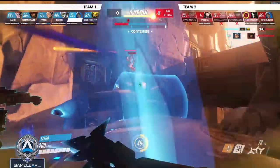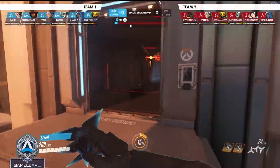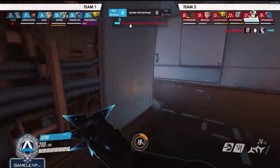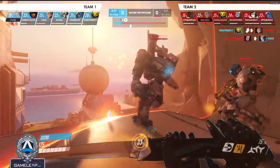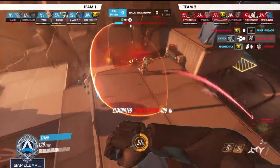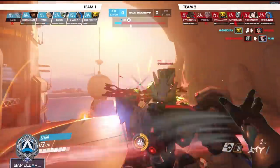Moving along to attack, the enemy team is running a Bastion comp. What I do here specifically dominates this Bastion: I see a Baptiste in the right window and put in damage to bait out Immortality Field. After baiting out Immortality, I realize the Bastion won't have the protection he needs to stay alive. Going around the corner, I have both reflect and dash — so worst case I can use reflect plus dash to get back to my team. But the opportunity presents itself and I use those abilities to all-in the Bastion and secure the kill.